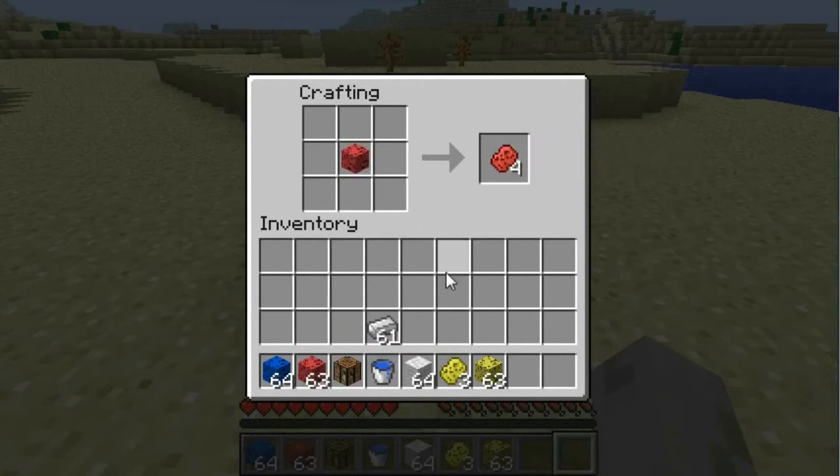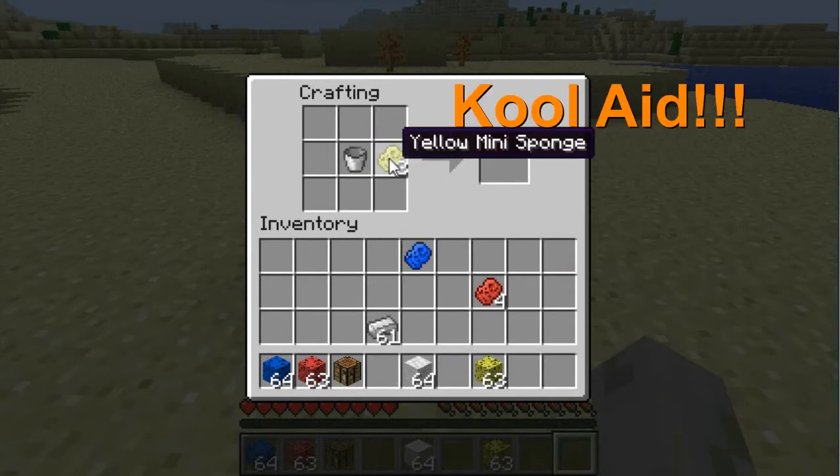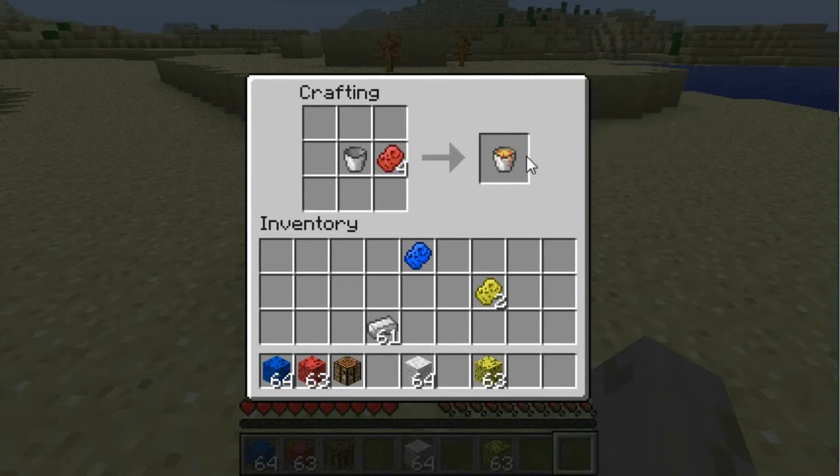The red sponge — you can probably guess — it's different from the blue sponge. The red sponge will yield a lava bucket.